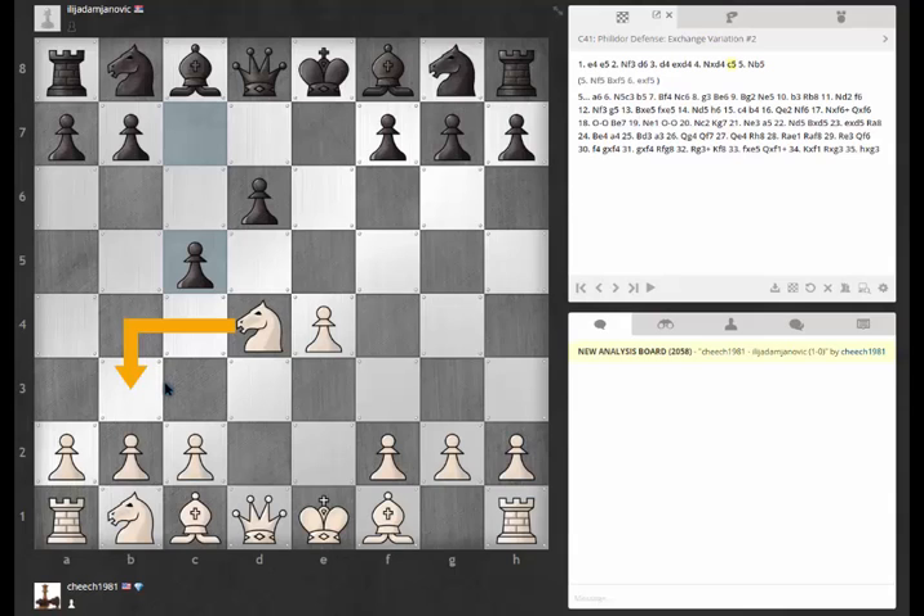Knights, especially on squares like b3, g3, b6, and g6 — they're easily bumped by pawns. I'm not saying he would play c4 right away, but as we saw in the game he really wanted to expand all these pawns, which Philidor players do like every single game they play. That's one of the middle game plans of the Philidor. Yeah, I feel like knight b3 would just give him a target, so that's probably not right.